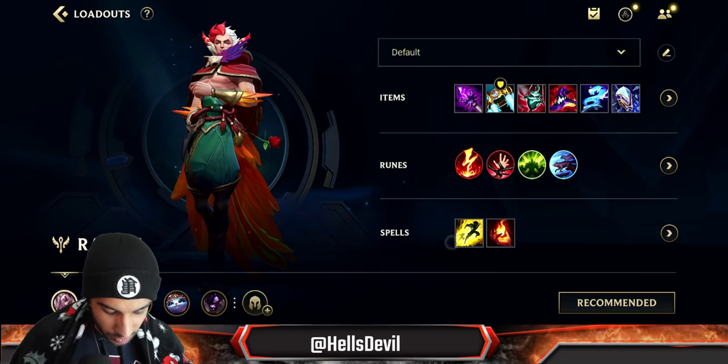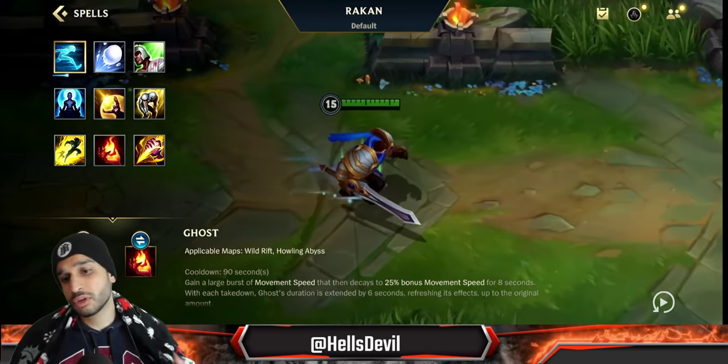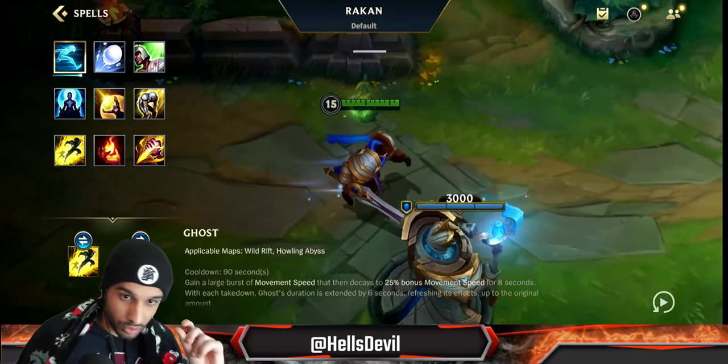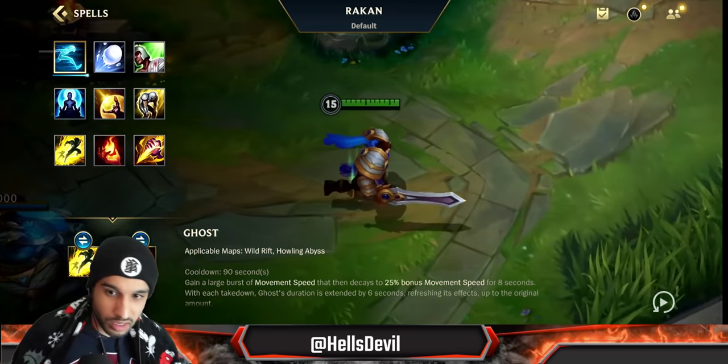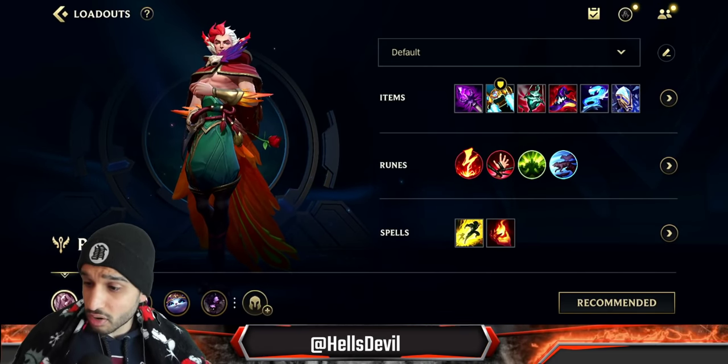For summoner spells, go Flash and Ignite. I don't recommend Exhaust on Rakan because Ignite is just much better - it really contributes to your burst combo. You have Electrocute, full AP, your crazy engage, and then adding Ignite on top of that means you do insane damage. That's enough about the build - let's get into the gameplay.